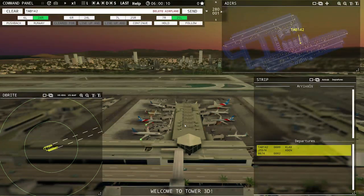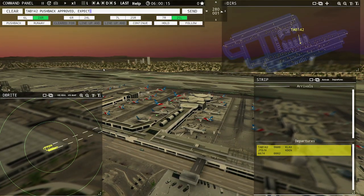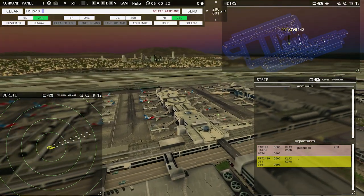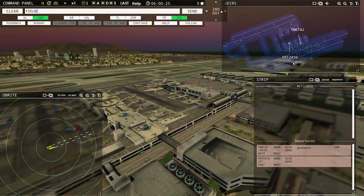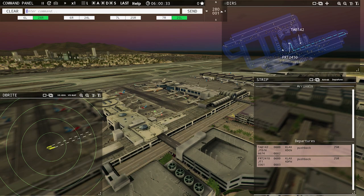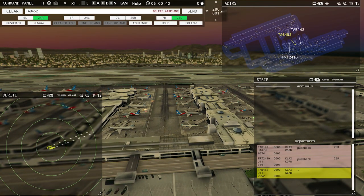Starting the one-hour timer. Leslie 142, pushback approved, expect runway 25 right. Field air 2410, pushback approved, expect runway 25 right. Leslie 452, pushback approved, expect runway 25 right. Value 799, pushback approved, expect runway 25 right. These pilots can talk very, very slow — right now I've got them turned up to the highest speed. Some of the comments on my other videos have been pretty great.